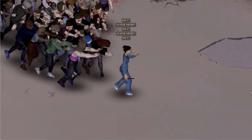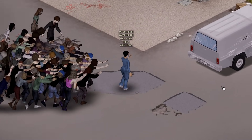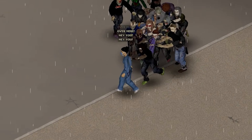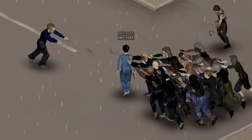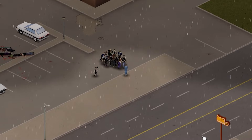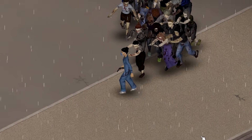Did you know in Project Zomboid, you can easily lead zombies away by driving them into a ball. Get their attention any way you can, and then circle around them to force them into a tight cluster. This way, you can lead a whole group away from the area you want to loot. You might have to circle back a few times to make sure the horde is still following you.